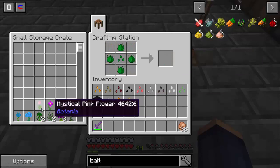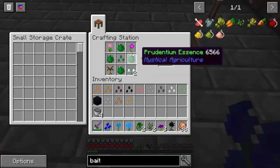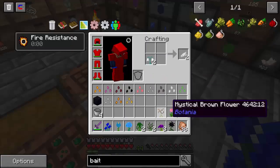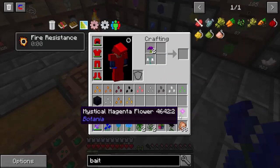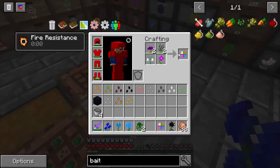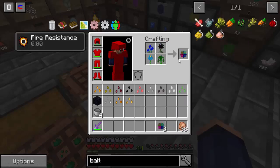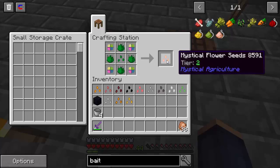So now we have our aluminum. The next thing we're going to make is for Botania — I believe it's mystical flower. I need to take those out of the crafting table. These are going to make clusters. So we're going to go ahead and put these right here on our two by two, and put the doubles in next. So now we have our four mystical flower clusters, and that's going to give us our mystical flower seed. So that is everything for tier two.